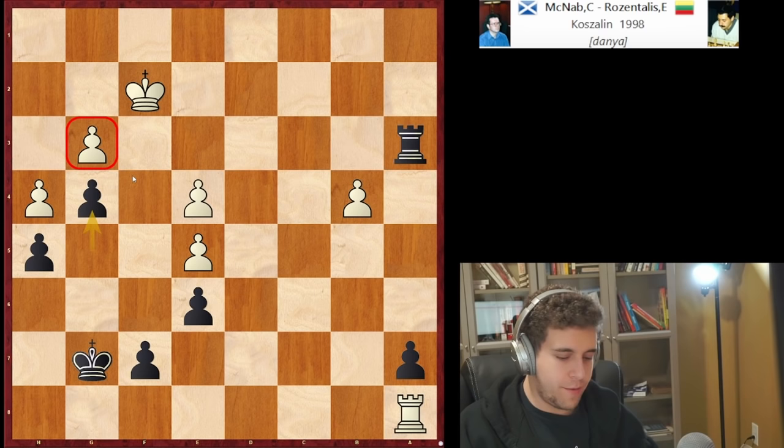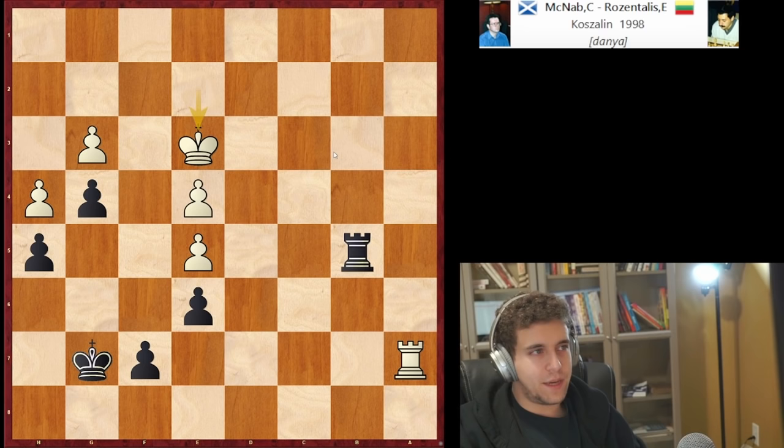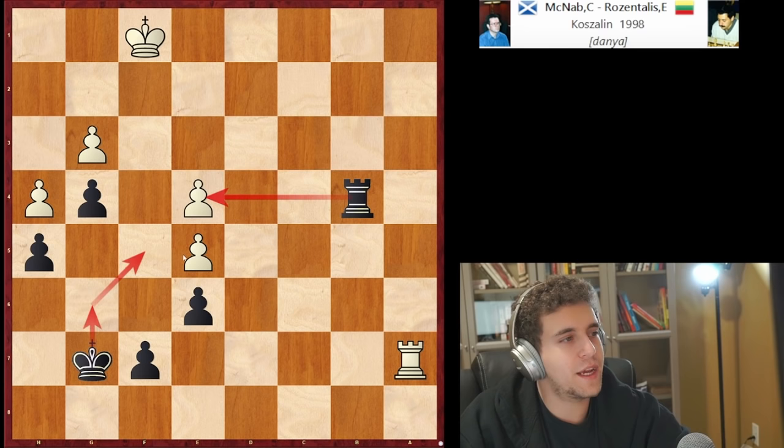King e2, rook b3, rook takes a7, rook takes b5 — black ends up winning the game. King e3, rook b3, king f2, rook b2 — very tricky. King e3 — the idea is rook g2, king f1, and rook back to b4. Rosenthalis ends up winning the g6 pawn, then the e4 pawn, then comes around and wins the e5 pawn and the game.